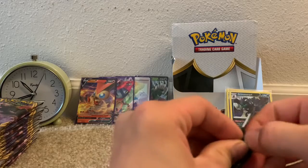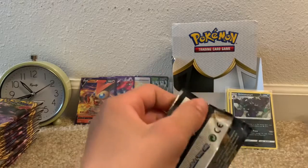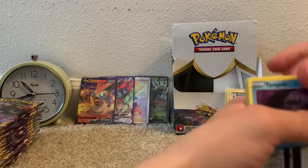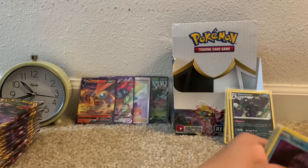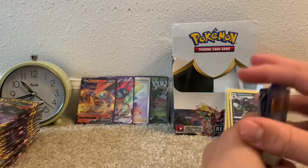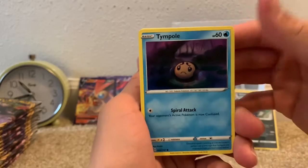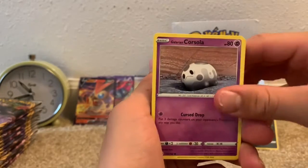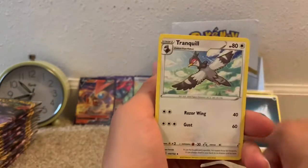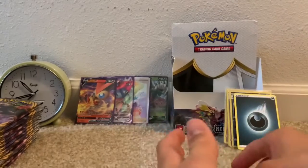I do have my scissors with me this time, just in case I cannot get packs open. The Evolutions packs I've opened before are usually very simple to open and don't take much of a struggle, but these sets do. We have a Tempel, Vullaby, Galarian Corsola, Toxel, Galarian Mr. Mime, Darkness-type Energy, Masquerain, Nugget, Tranquil, a Reverse Uncommon, and a Butterfree non-holo rare.